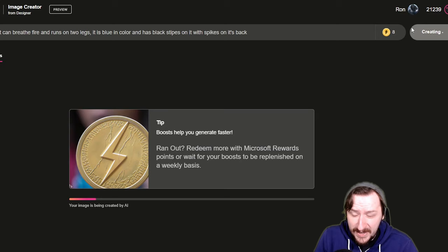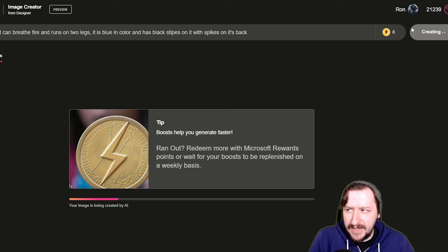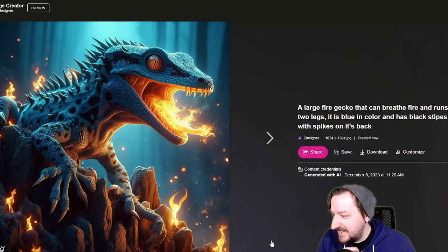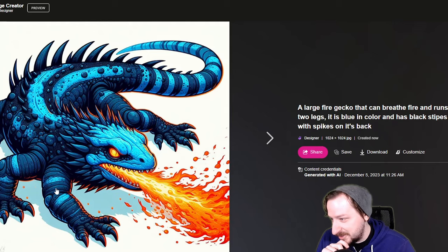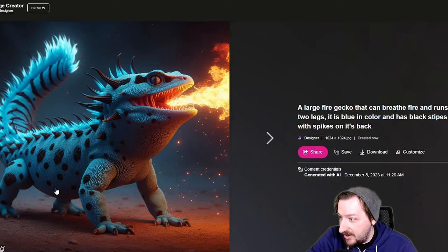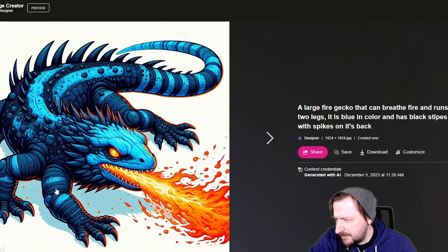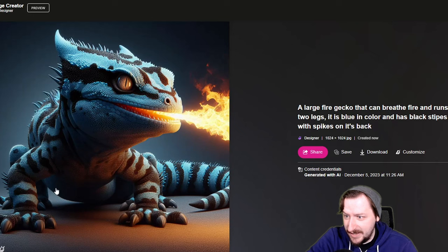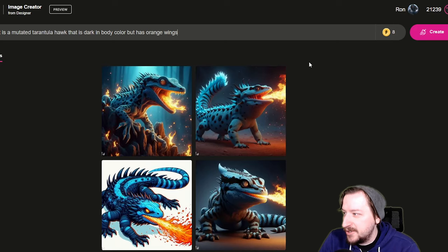I don't know if Fire Gecko would be enough information even if I said it's from Fallout, since the Fire Gecko is only in Fallout New Vegas - at least that I can remember. These actually look pretty cool! That one's pretty awesome, though he's got a few too many fingers. Geckos don't really have claws, and neither do they in New Vegas. It does look pretty cool though. Unfortunately none of them are actually running on two legs - I specifically stated that. Maybe the AI just got too many pictures of actual geckos and geckos don't run on two legs. So so far we're two for two, these are actually pretty good.